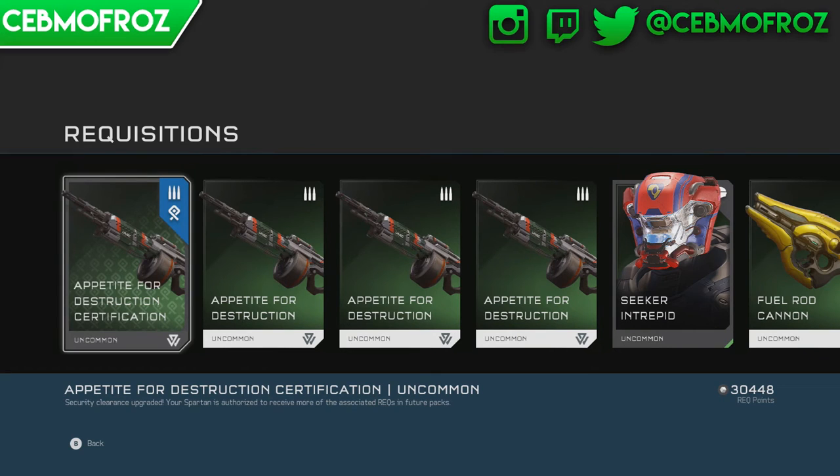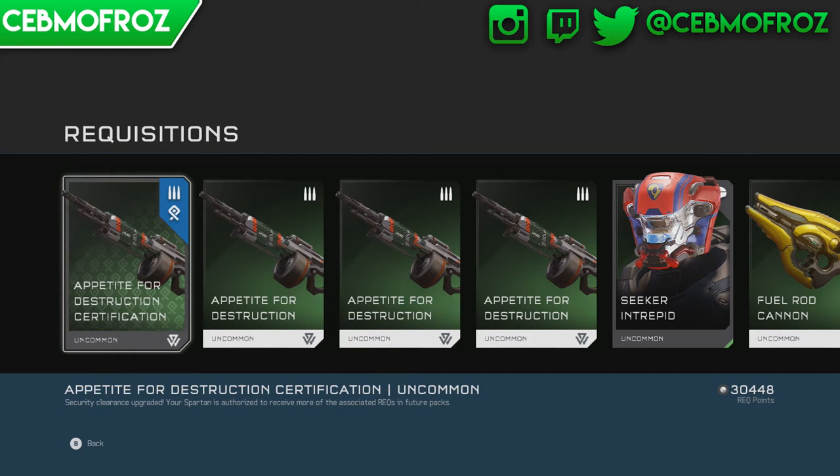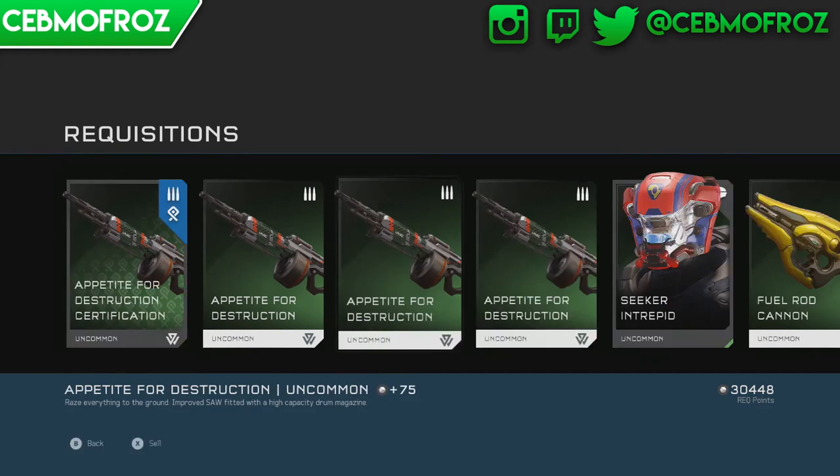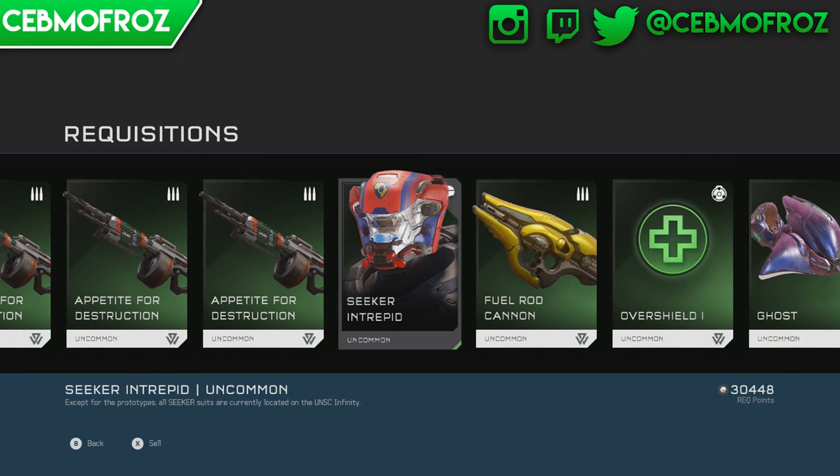Second gold pack - oh, we got a nice SAW! Oh wait, I get more! Some uncommon SAWs. These have a high capacity drum magazine - that sounds pretty nice. Look at this helmet, that thing looks so weird.